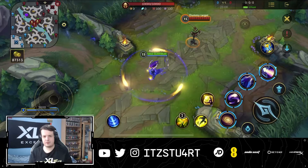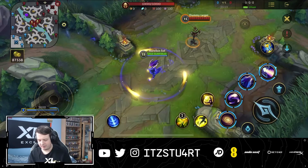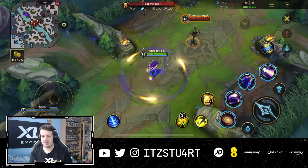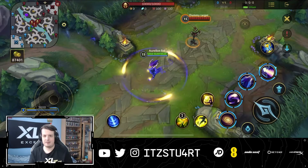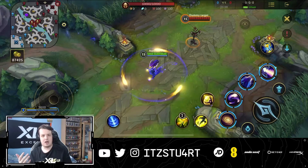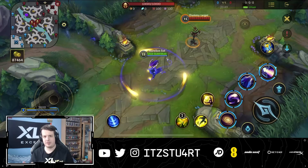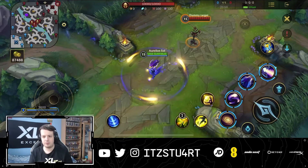Aurelion Sol doesn't like champions that can get on top of him, since his stars orbit at a distance. Zed, Fizz, Katarina, and Yasuo are hard counters because they can close to melee range and negate his damage. He prefers facing mages that keep their distance. For synergies, Yuumi is excellent for the movement speed boost, and any crowd control — like Miss Fortune's Bullet Time, Malphite, or Amumu — lets Aurelion Sol follow up effectively.